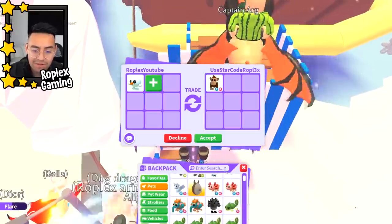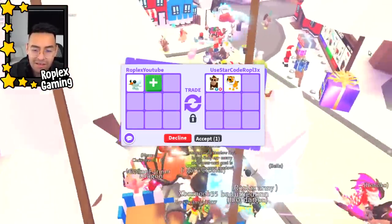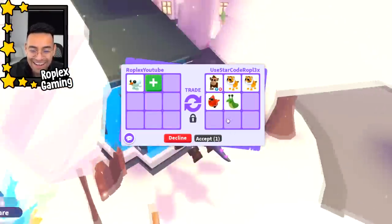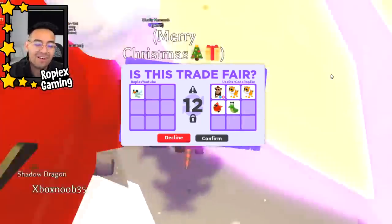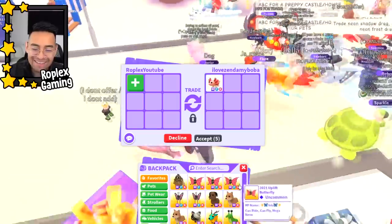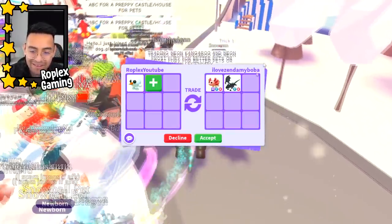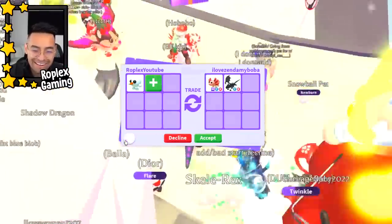A fly ride monkey for the snowball pet — how many monkeys do I have? I have five of them. He had a lion too. Yeah, we can do this trade. He's adding more — oh he's gonna back out because he saw me hit accept. Let's accept again. A monkey, two lions, a cardinal, and a slug — it's alright, as long as I'm growing my inventory we are good. I Love Zenda My Boba is up next and they're already almost all gone. Mega axolotl and a shadow dragon — I'm gonna say 'offer?' so they can offer for it.